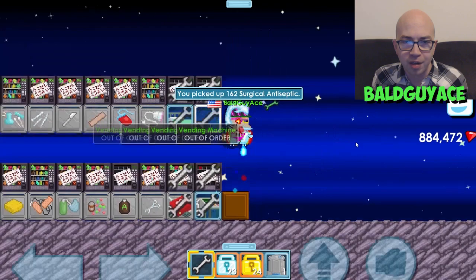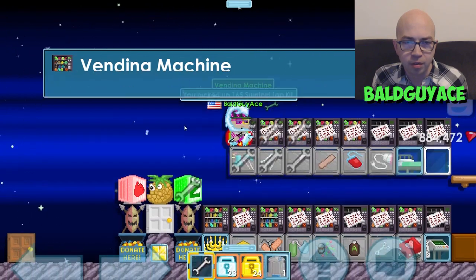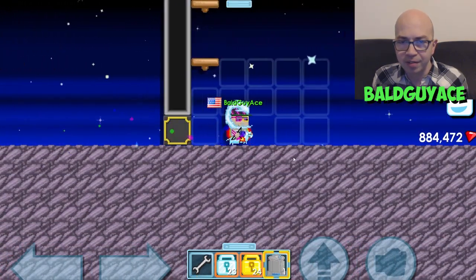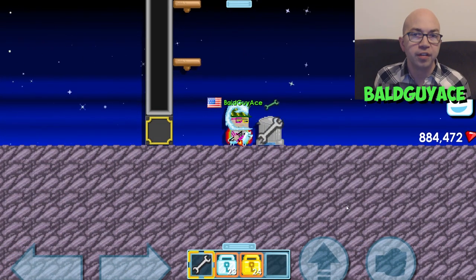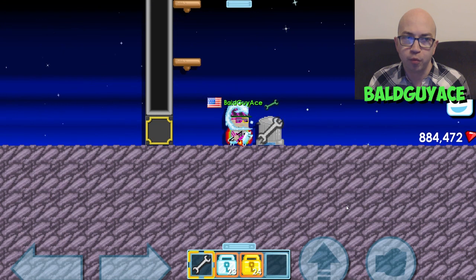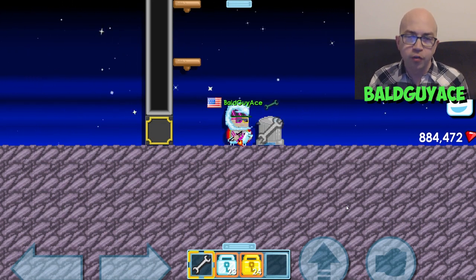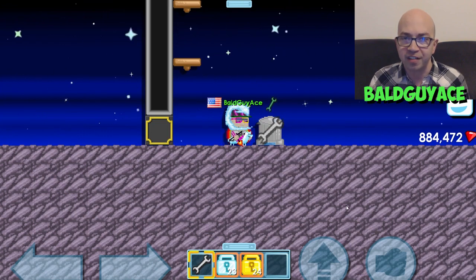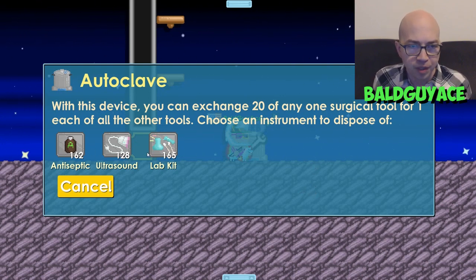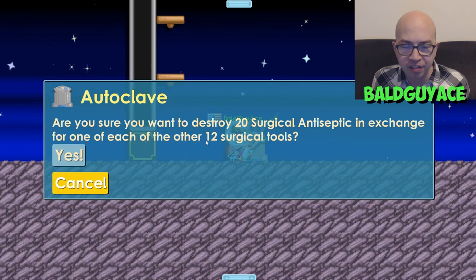I'm going to take 162 antiseptics, 128 surgical ultrasounds, and 165 surgical lab kits — those are what didn't sell — and put them through the autoclave. The autoclave shows you a list of all the tools you have more than 20 of, and you can click them to destroy them and get one of each of the other 12 tools. The tools that sell very well are stitches at 5 per 3 world locks, sponges at 6 per 1 world lock, antibiotics at 12 per world lock, and scalpels at 12 per world lock. What I'm going to do is autoclave everything that's left and turn it into only those four tools.